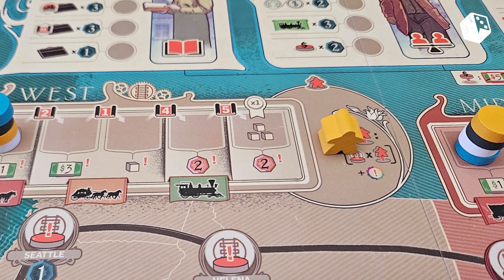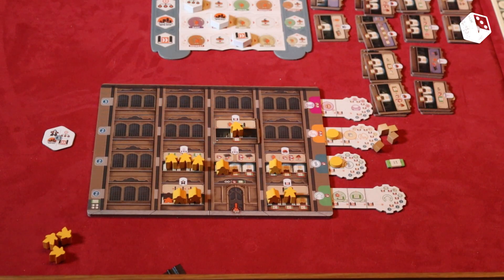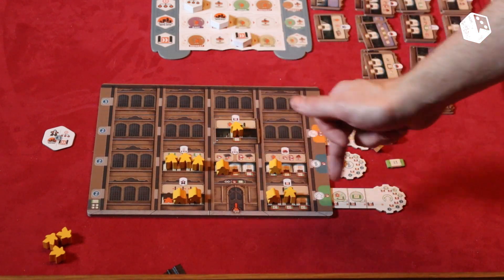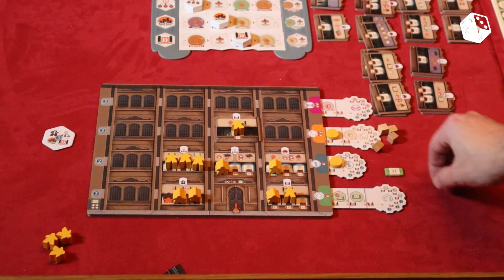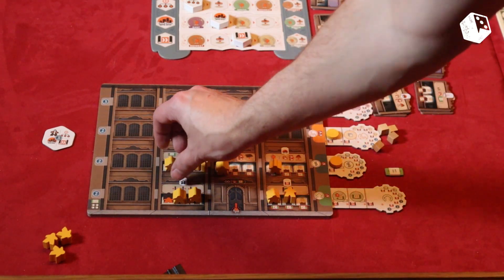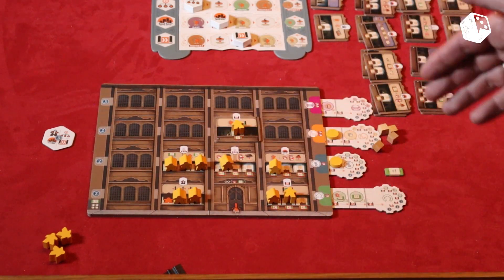So as I said, we would do a move action — we handled the move action. Now we have the ability to activate any workers that are lying down. In this case you can see we have 3 workers here lying down, 1 here and 1 here. We can pay the cost to activate these workers. These are free, but as you can see we only have 1 dollar available, so we can't activate any of those and can only activate these. So this part of our turn wasn't the most successful.